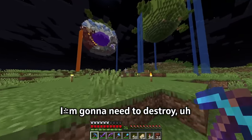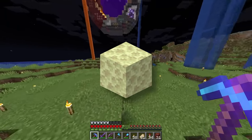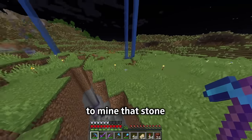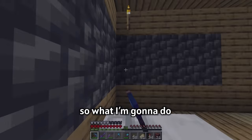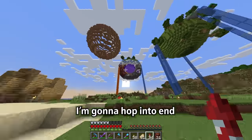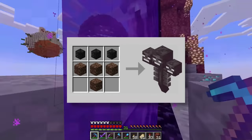For the end biome I'm gonna need to destroy a bunch of end stuff. However it takes forever to mine end stone, so if I go and kill the wither it should happen a lot faster. I'm gonna hop into the end and find some wither skulls because that's how to make a wither.